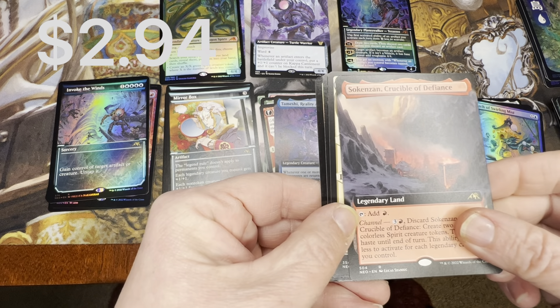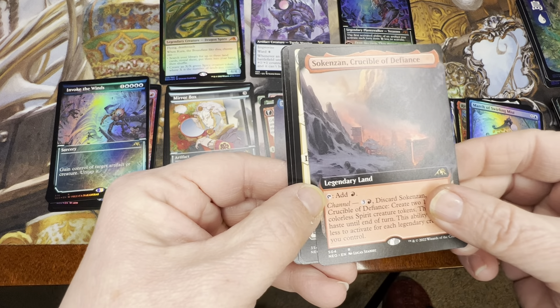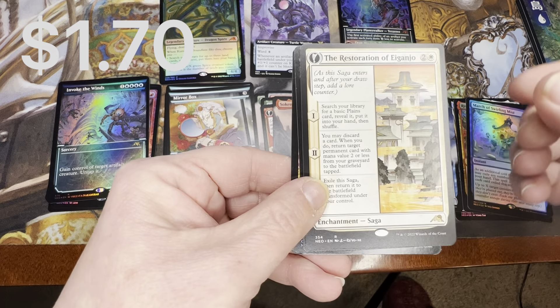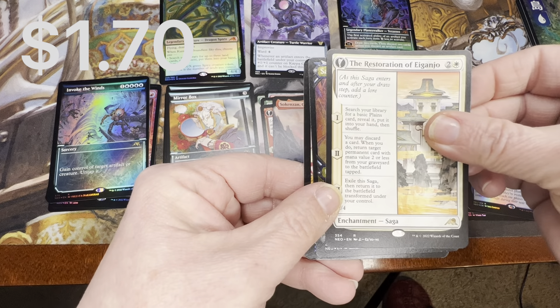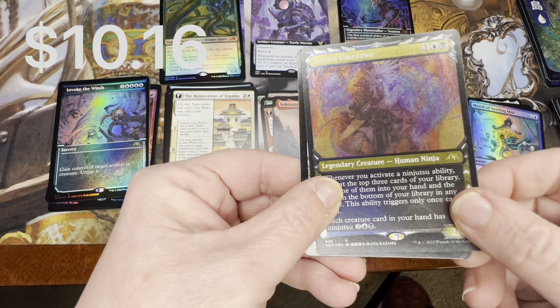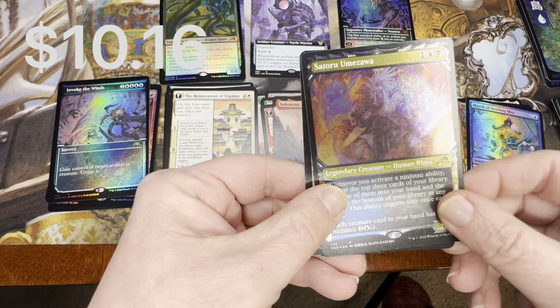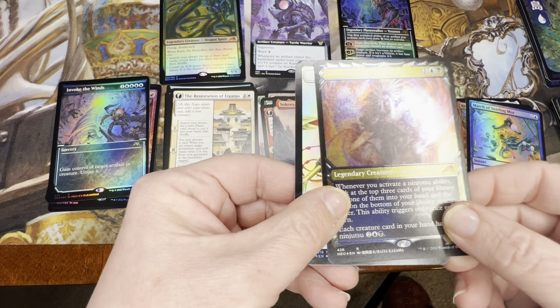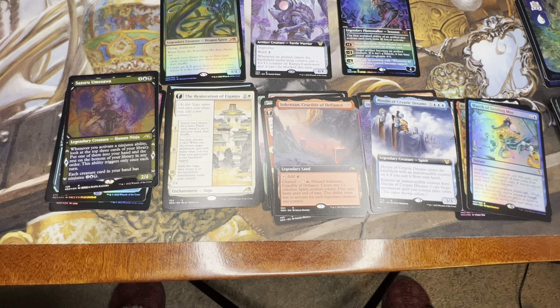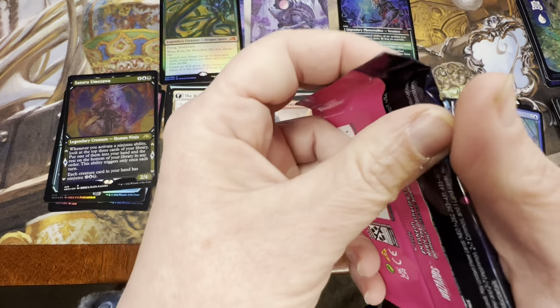There's one of the lands, and the full art is nice. And then, restoration — and that's a foil etched Satoru Omerzawa. Very nice. It was super cold today and it snowed again.